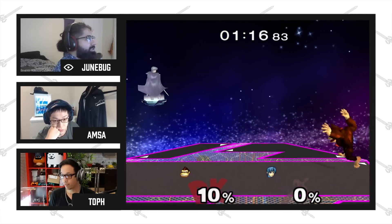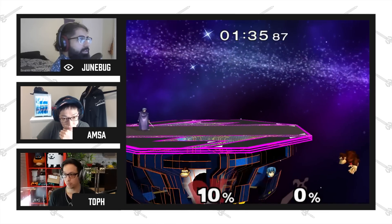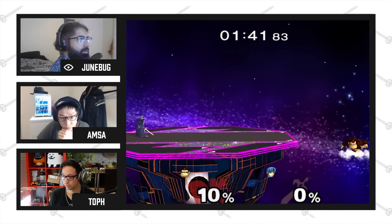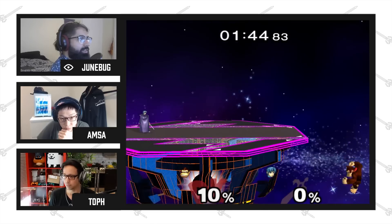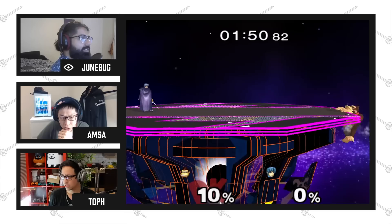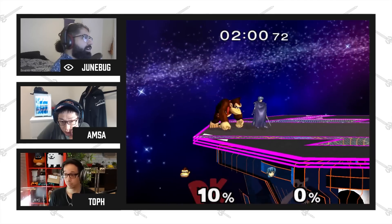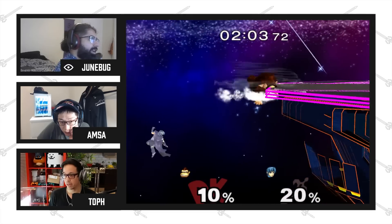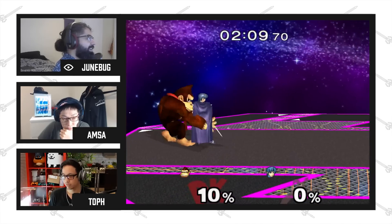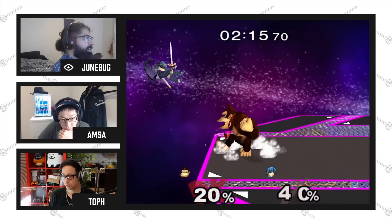Up throw punch is pretty consistent against Marth, Sheik, and a lot of the middleweights. For the recovery, DK has a good amount of drift — very strong control over momentum — and then a low sweet spot, so you can snap to the ledge from far out. It looks better than Bowser's. Versus edge guarding, you can throw characters off and then up B them, then grab ledge afterwards. It's very strong to throw them off stage or even after your combo ends to set up into an edge guard by going out there with up B.